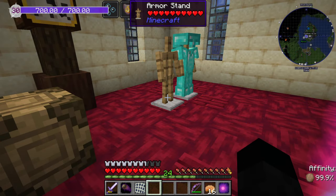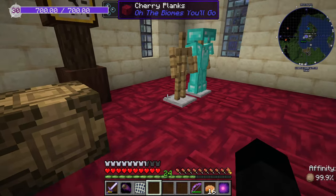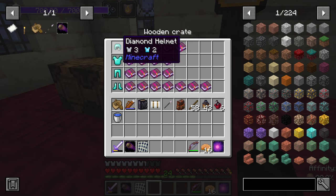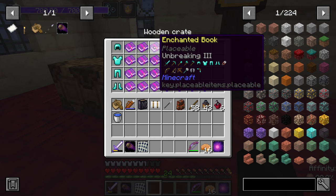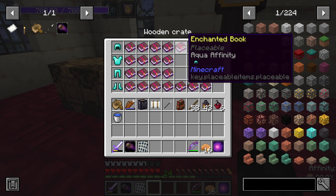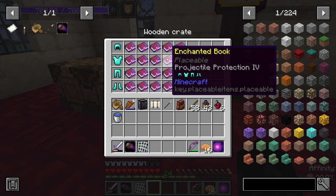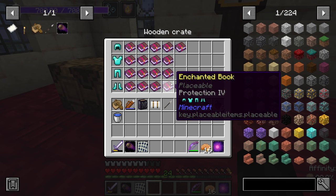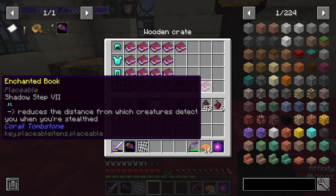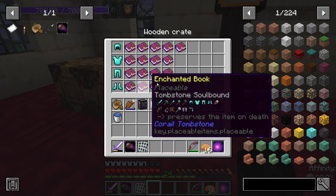I'm definitely not going to get this done in one go. This is the dream set — at least it is the dream set with what I can make. Mending, tombstone, soulbound, unbreaking three, protection four, aqua affinity on the helmet. Projectile protection, feather falling. Blast protection and protection on the chest. Depth strider three and feather falling on the boots, and shadow step seven which means if I'm stealthy enemies can't detect me in theory.